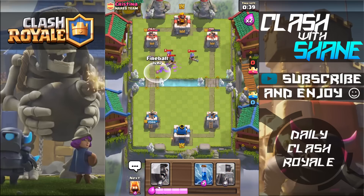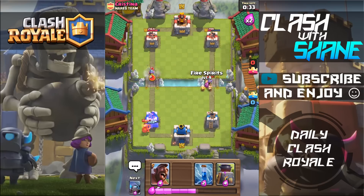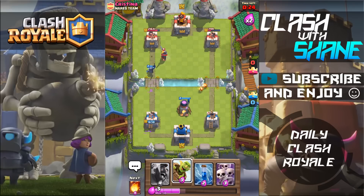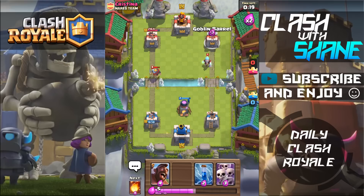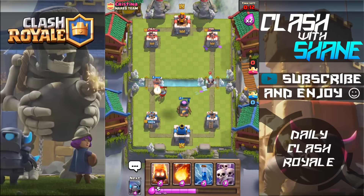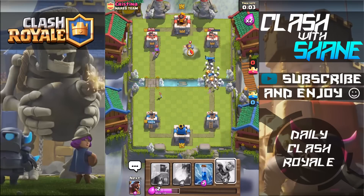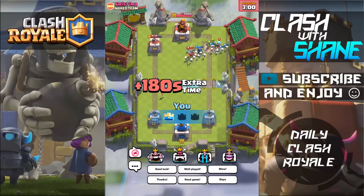That Fire Spirit on those Musketeers was great value. We're going to ignore that Miner and just build up an Elixir advantage. Mini P.E.K.K.A. this Musketeer right here. I want to try and get a chance to use this Super Combo, but I have to wait for the Zap spell to be gone — you can't use that Super Combo when the Zap spell is there. Let's use a Hog Rider to pull that Knight back, cycle some Fire Spirits, and then go in with the Super Combo on the right! Tower is dead — good game.